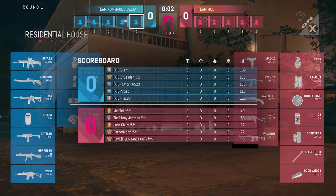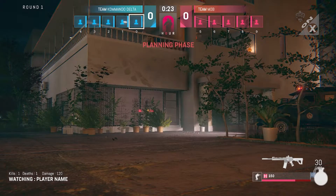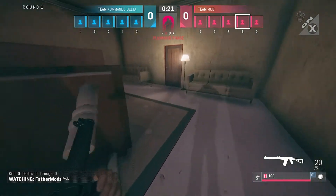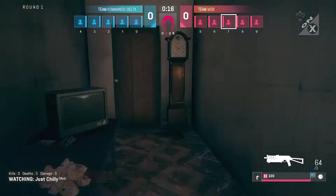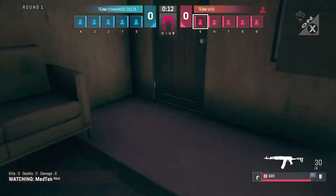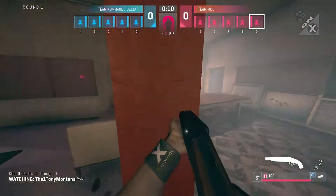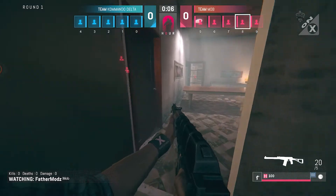For Mob, it's going to be MedTech, the 120 Montana, Just Chili, Father Mods, and Fly Like an Eagle. First floor kitchen is going to be the objective location for Mob. Father Mods goes right out to place that sticky cam there. I'm wondering — I think Showcase is blocked; I don't even think they can go in through that way.